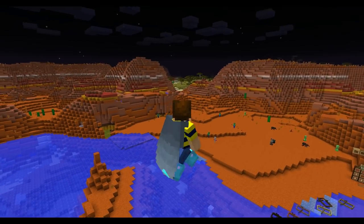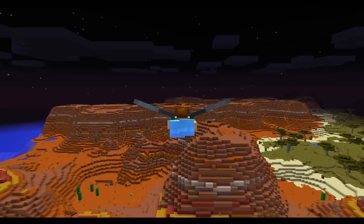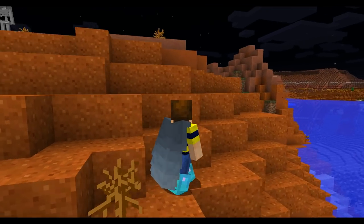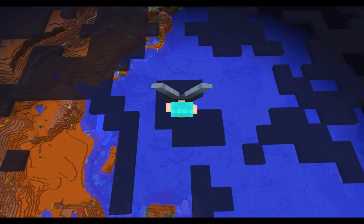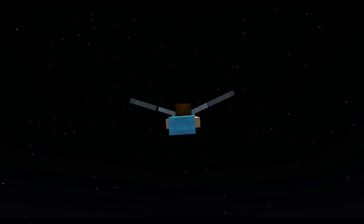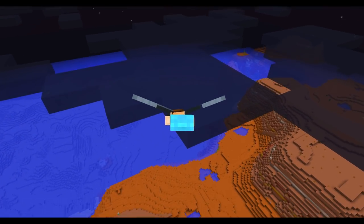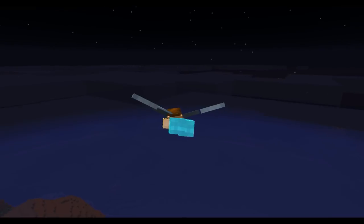Let's start with the new Elytra wings — probably my favorite 1.9 feature. These were balanced quite a bit in this snapshot. In the first snapshot, you could fly pretty much limitlessly, diving down and pulling back like Mario with his wing cap to gain speed and altitude forever. But now you can't do that anymore — it's more like Mario 64. Eventually you will have to land; you'll gradually go down. You can still maintain height by diving and pulling back, but like a hang glider, you can't fly forever.